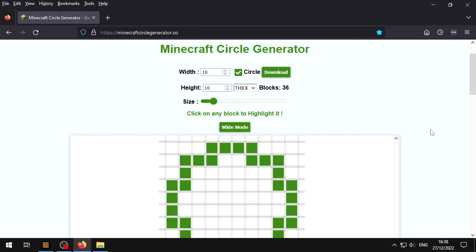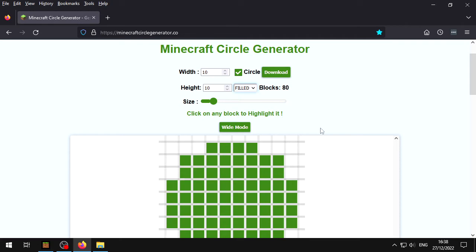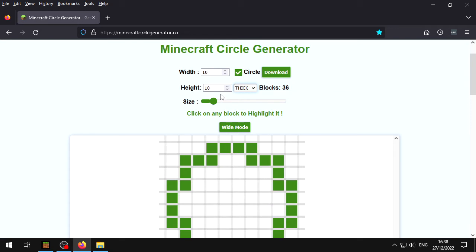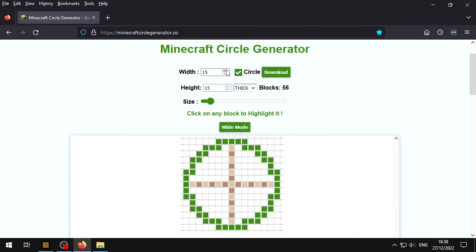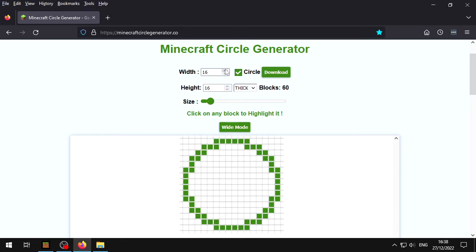I use the Minecraft circle generator quite often to generate circles. It's got a few options — like thick, where you can see the blocks in between, or thin, which reduces the amount of materials you use. There's also a filled option, which will stop mobs from spawning in between, which is quite useful. So what I want to use this for is to have a landing pad outside of the gold farm. I choose the size I want — this is the size of the circle. When you get an odd number, you get crosshairs in the middle to show that it's odd. It's quite a nice little tool.